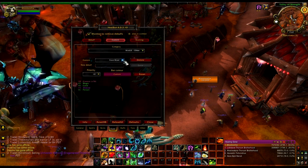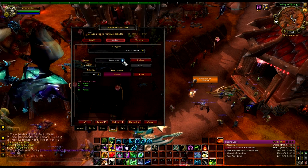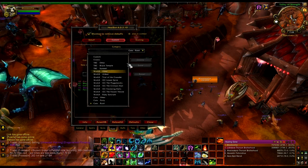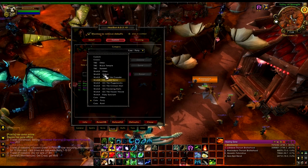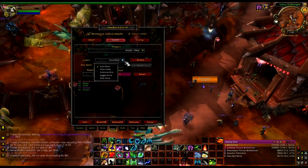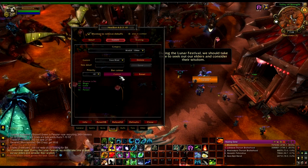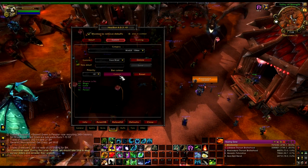Custom colors for debuffs that you really can't do much about anyway — like Web Wrap, Jagged Knife, Grievous Bite — different possibilities that bosses apply to people where you can't cure, cleanse, or do anything about it. I have it set so they change to a dark purple, a color that's not used by anything else so you can still see it. This part of the add-on hasn't been updated for Cataclysm, so I'm referencing Wrath of the Lich King examples there.